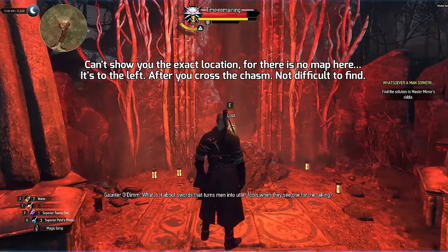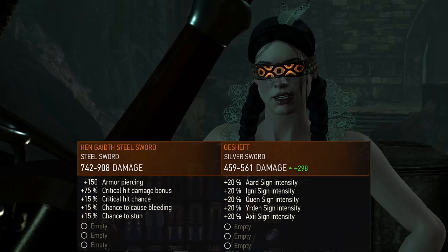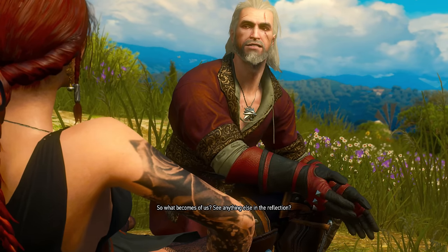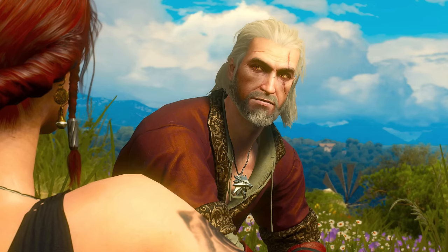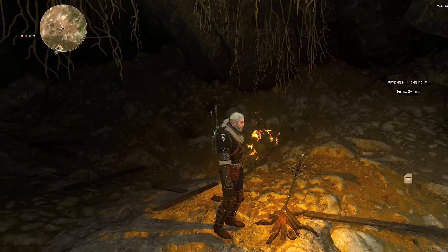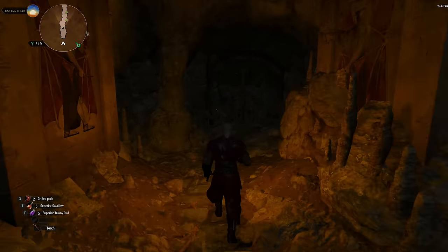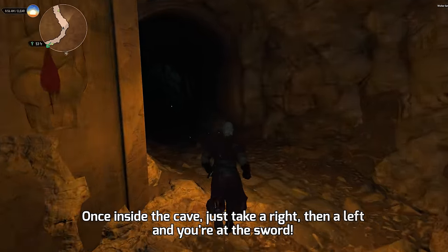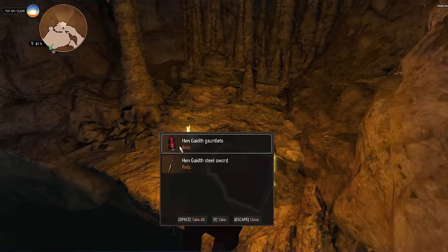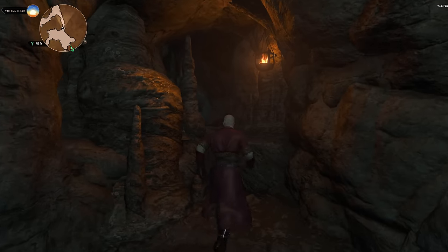The second honorable mention goes to these two swords — I'm gonna say Hen Gaidth and Gesheft. They are each available on one of the paths to the ending of Blood and Wine and normally you can only get one of them, with one small exception: you can do Orianna's quest, get the key to the Unseen Elder's cave, then change your mind, go to the fairy tale land, follow the wisp on the bridge to grab the Gesheft sword, and then after the ending you can open the Unseen Elder's cave and loot the Hen Gaidth sword as well. Sadly in that case you won't be able to get the full armor set, since that requires going deeper into the cave and the Elder will simply kill you.